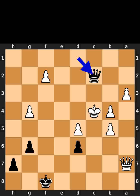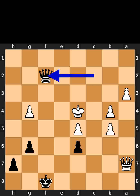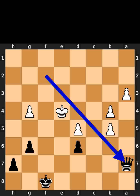Black plays queen to c2, check. White plays king to d4. Black takes the pawn on f2 using the queen, with check. White plays king to e4. Black takes the queen on a7 using the queen.